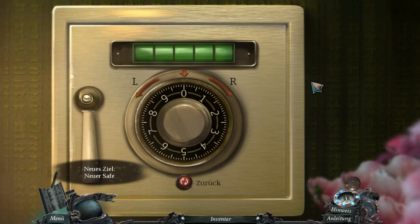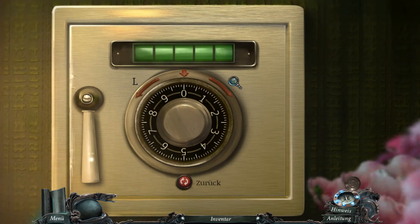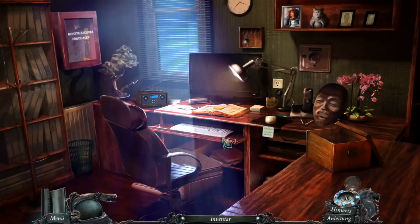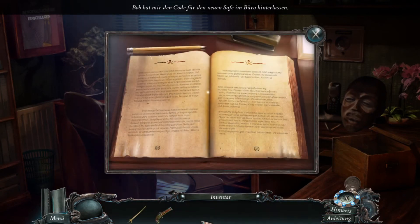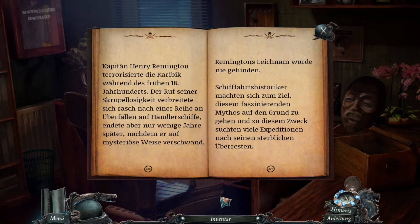Neues Ziel, neuer Safe. Ich kenne den neuen Code noch nicht. Der Sicherheitsbeauftragte wollte mir eine Notiz hinterlassen - die müssen wir bestimmt erst mal finden. Und das hier sieht doch gut aus. Bob hat mir den Code für den neuen Safe im Büro hinterlassen. Ach ja, wir haben erst mal was zu lesen.